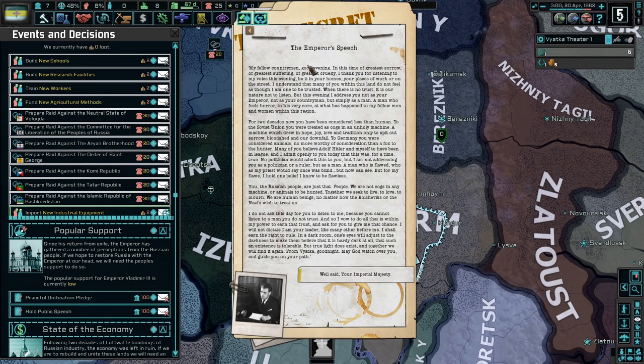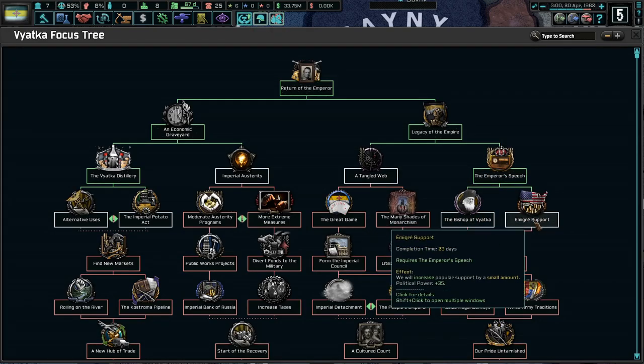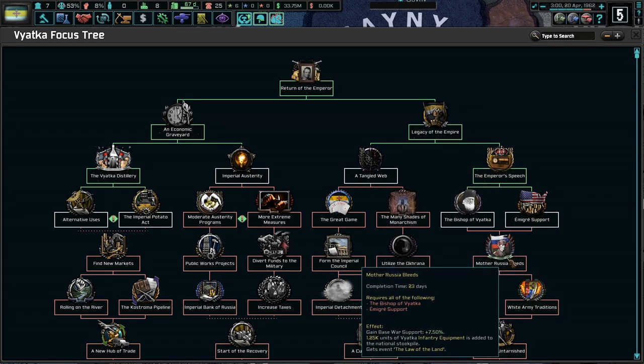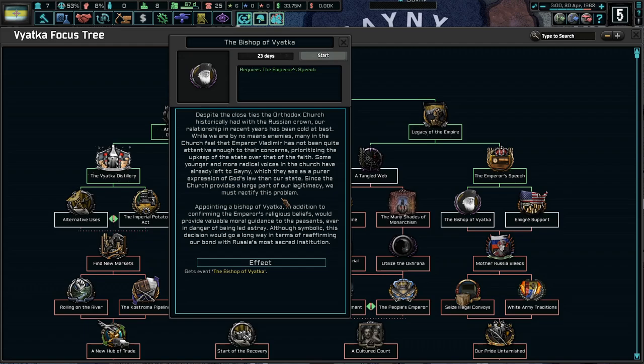Emperor's Speech — people, we are not cogs in any machine. Our animals are behind it; together we seek to live, to love, to mourn — we are human beings, no matter how the Bolsheviks or the Nazis wish to treat us. More despotism, more stability — always good. The Bishop increases our support by a little bit more, awesome. Mother Russia bleeds — probably need that honestly.